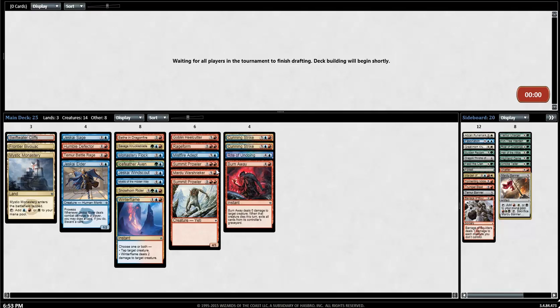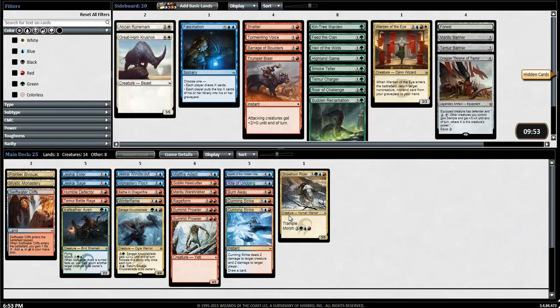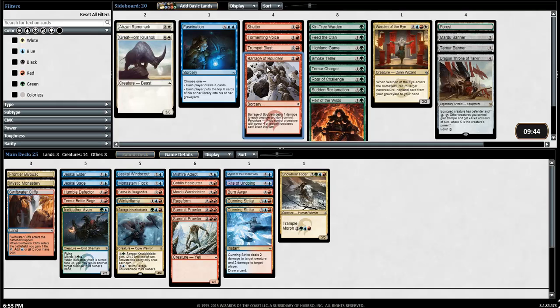Well, that's a deck — it's not great. All I really have to do is figure out the mana base, because I don't think there's anything from the board I'm bringing in. None of the greens are going to make it, even though the Heir of the Wilds is good — not a splash card. Barrage of Boulders is really the only card I consider putting in the main, but I don't think our deck wants it. It's more just a sideboard card against token-type decks, and the same with the Trumpet Blast. Tormenting Voice I don't want in this deck. Let's just add some basic lands.